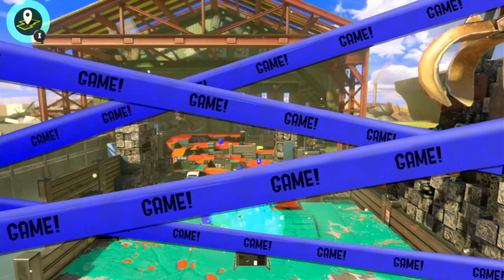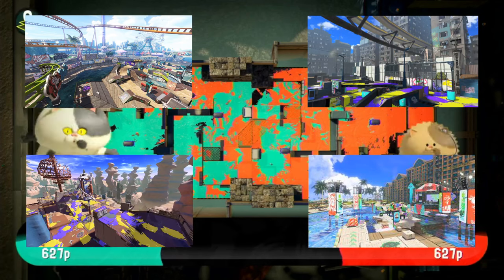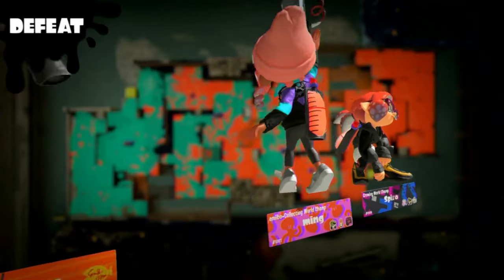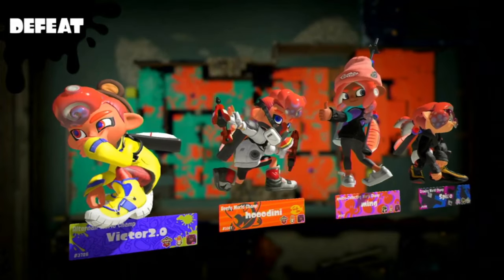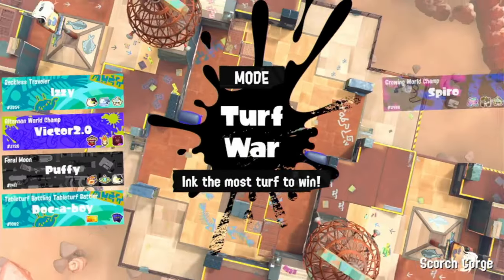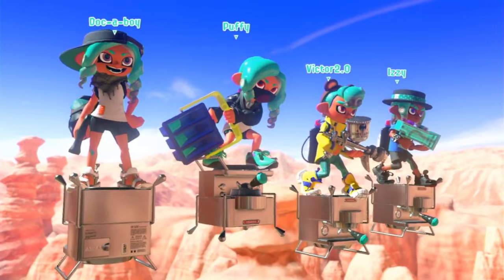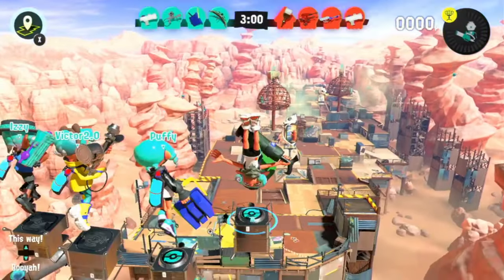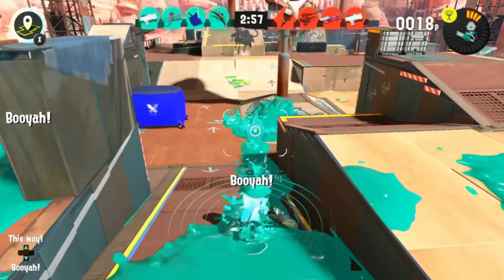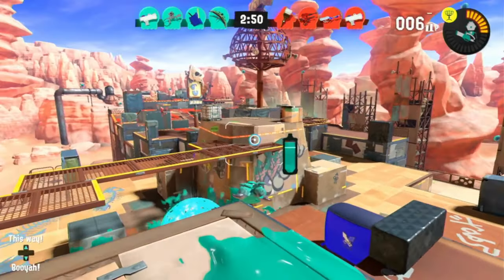The best maps for this weapon in terms of combat are Wahoo World, Mahi Mahi Resort, Eel Tail Alley, and Scorch Gorge. That's good because of the combat, not the canopy. It benefits the bullets to have at least some wide range, but also somewhat closed off at the same time. You don't want a super narrow area — as much as that helps with Brella pushing, it doesn't help with fighting because it's a slow firing weapon. People will just walk up to you while you're not firing and kill you. You have to have somewhere to move, and that's why those open-but-not-too-open areas are better for Tenta Brella.